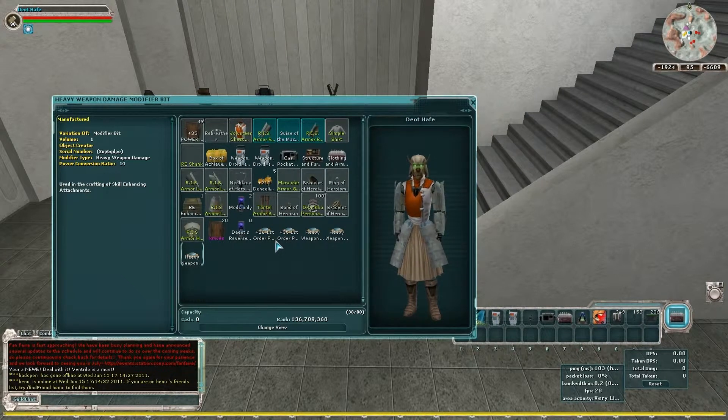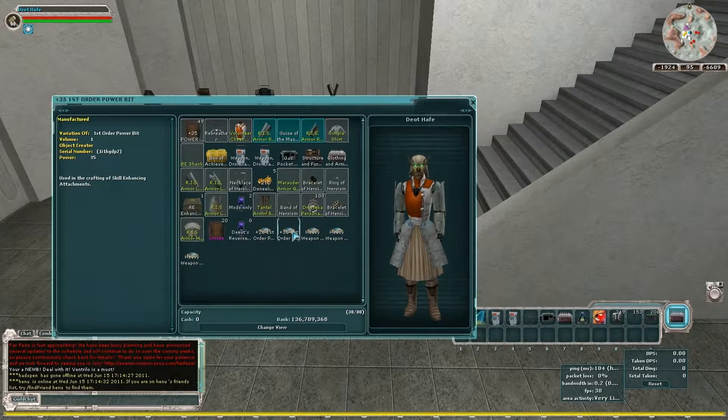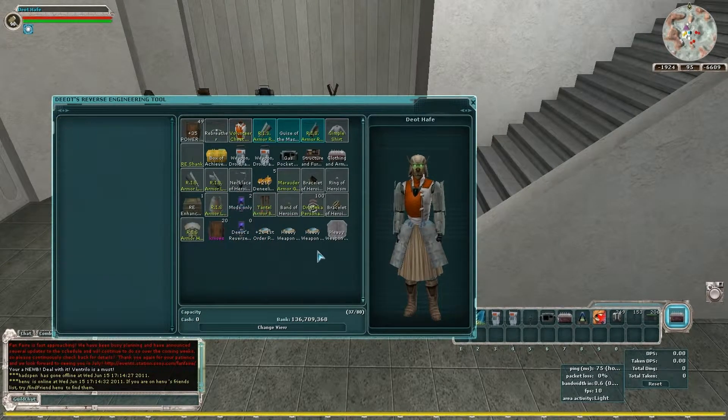First you're going to want to start off the same way you did in the last video, with the 35 — could be first order or second order — and your mod bit. You're going to put that in the RE tool, along with the mod bit, and just create your attachment.